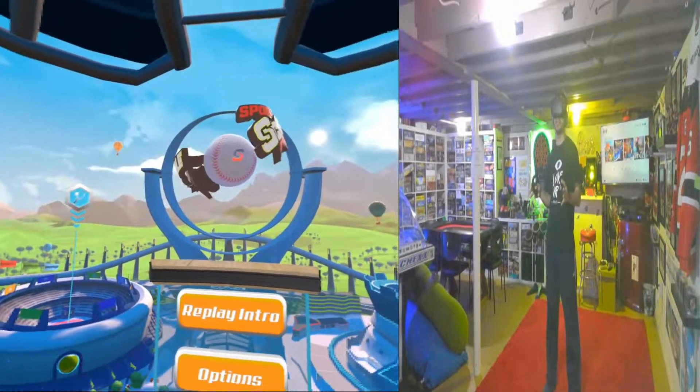So guys, that was Sports Scramble on the Oculus Quest. It is an exclusive game that's come out for the system, made by Oculus Studios. I'm having a lot of fun with this game. There are three different sports: tennis, baseball, and bowling — all of them living up to the name by scrambling up the sports. For example, in baseball you get to use different bats, whether it be worse ones or better ones. It's really wonky stuff — it could be anything from a giraffe thing or a fish that messes you up, or a golden bat which is a good thing.